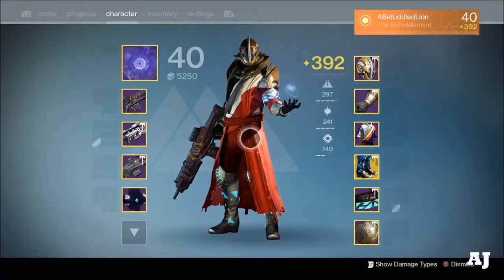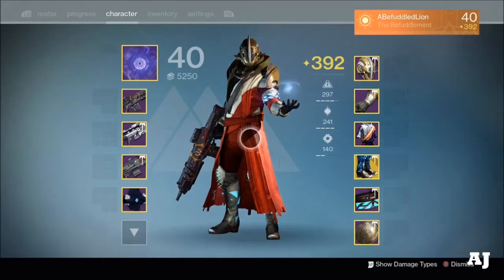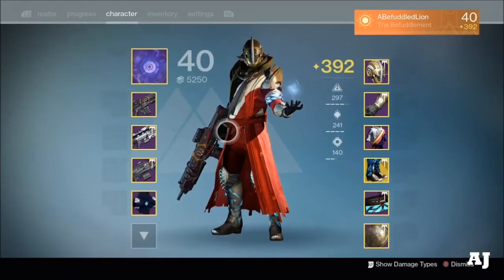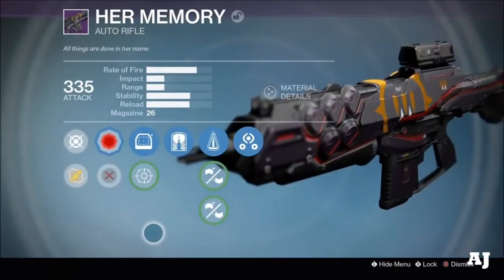Hey everybody, I'm Austin Jay and welcome back to some Destiny. Today I wanted to change things up. I've been using a ton of scout rifles, but this time I've got an auto rifle — specifically a high impact auto rifle called Her Memory, which is another Challenge of the Elders weapon.